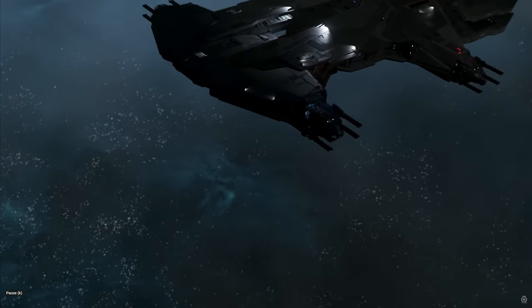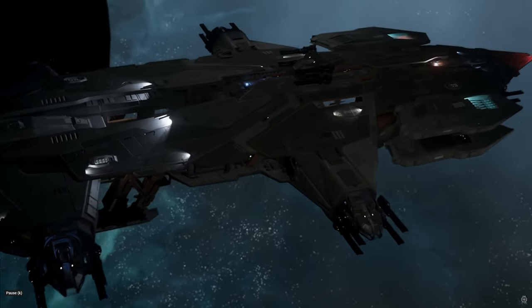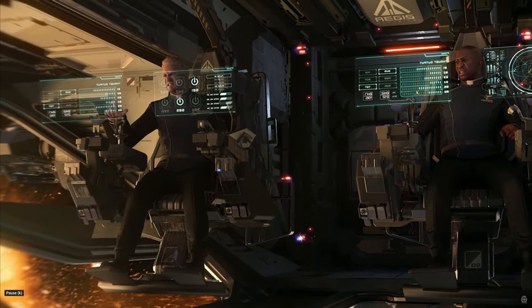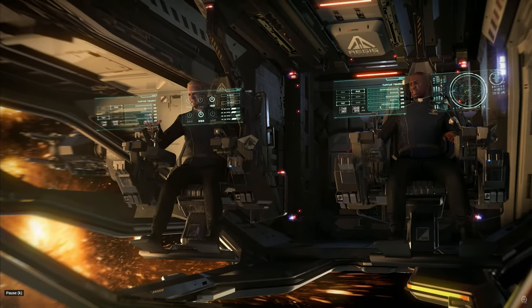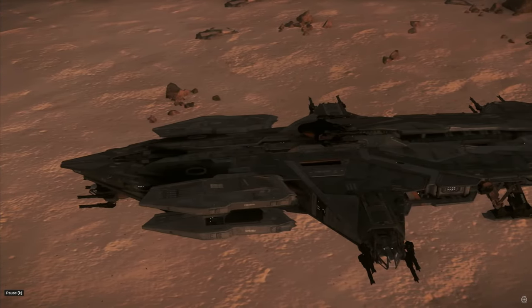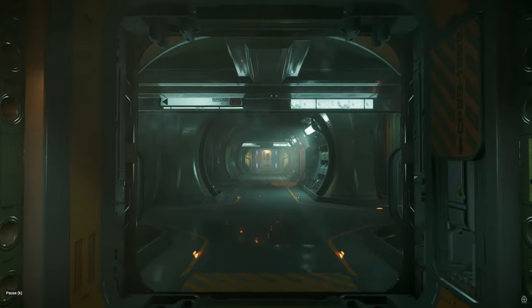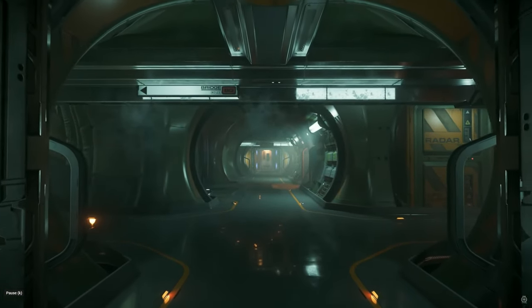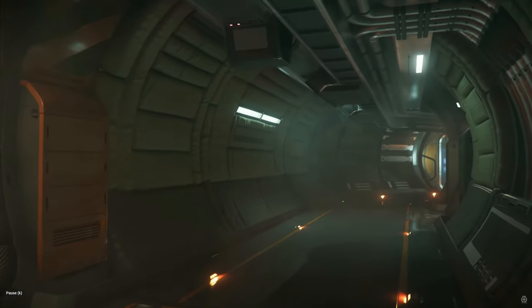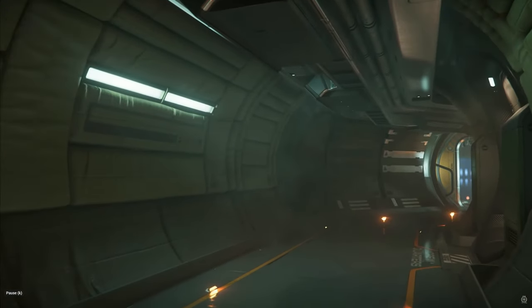The Hammerhead has the third highest ship hull HP in the game, but also one of the slowest movement speeds. It has a crew of minimum three and maximum nine. I would say five is probably the real minimum, though honestly I wouldn't run this ship unless I had all nine crew members — and probably ten or eleven just to be safe. It can carry 40 SCU, its SCM speed is 105, and its max speed is 1000.